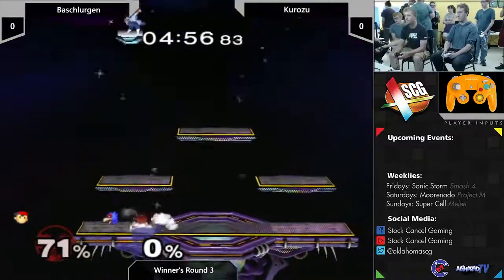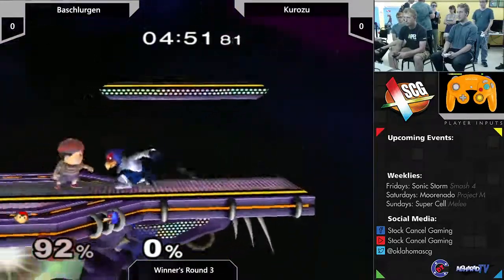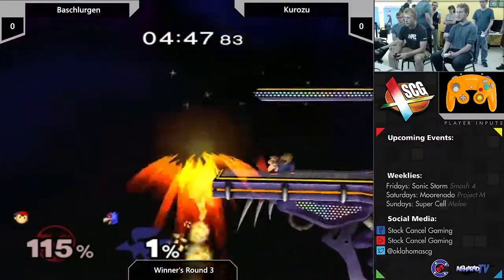Back air. What Falco's gonna want to do, like I said, is try to wall out Ness and bait out those fairs. But if he doesn't get that, Ness will easily get a good gimp off him. Like I said, Dill's got the fundamentals down - this is not what he wants.